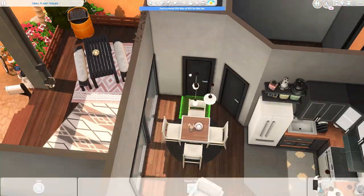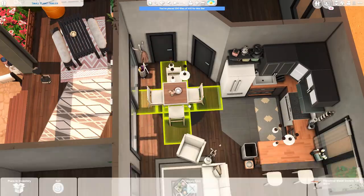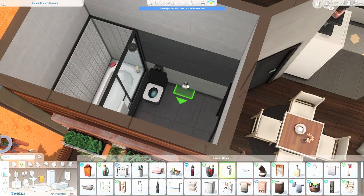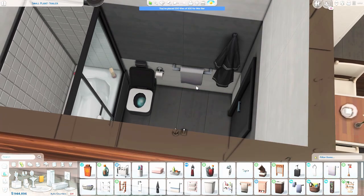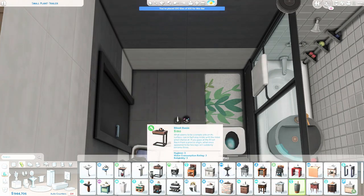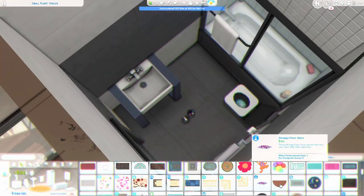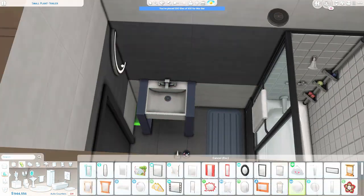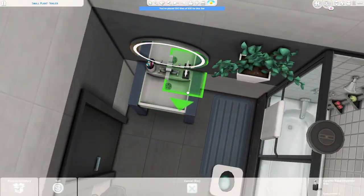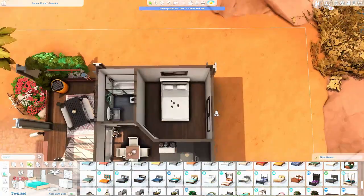The main area is finished and now we're moving on to the bathroom. It's just a basic bathroom with a shower-tub combo, a toilet, and a sink — pretty simple. I really feel like I need to step up my interior decorating skills in the Sims, especially in bathrooms. When it comes to exteriors I'm always super happy, but with interiors I still feel like I have a lot to learn and I'm trying to improve.